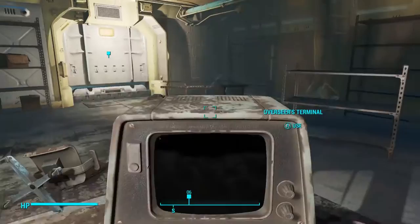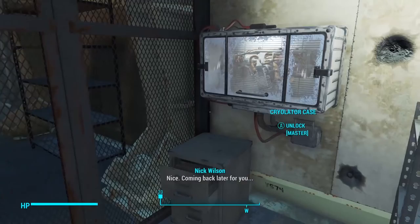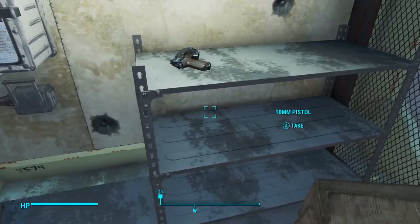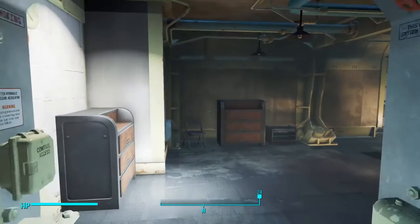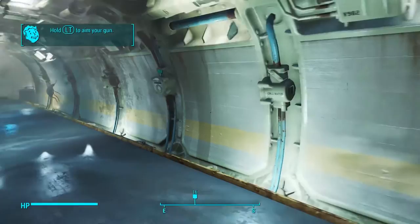"We can open the tunnel — that should be the way out. What is this? Oh, okay — this is the cryolator the Overseer was talking about. I've got to remember that one. Can't unlock Master Locks yet, but you can always come back."